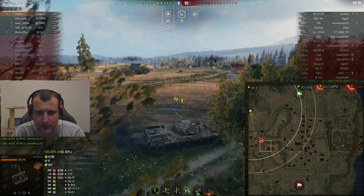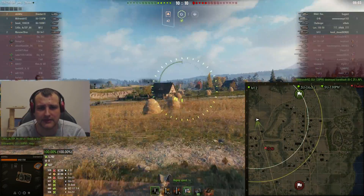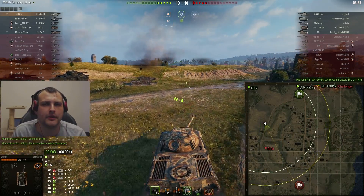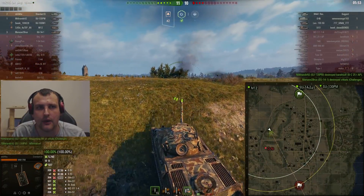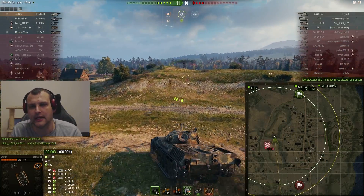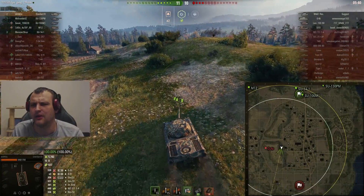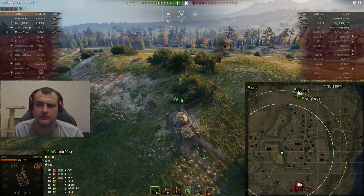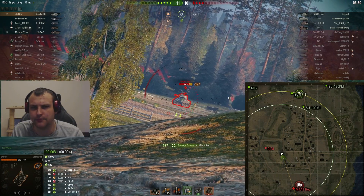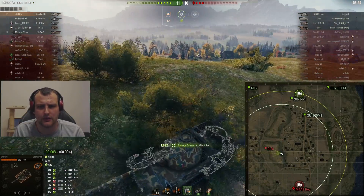I'll put turbo speed on — twice as fast because it's worth mentioning. It wasn't a bad idea — if that person had been on that side they would be dead, but it wasn't the case. Our SU-130PM is defending that position very well. Now with only four guys left — the Renegade and two clickers — speaking of the Renegade, he was never spotted in this game. Oh, there he is! The Renegade is getting spotted and now I'm just fully clipping him.